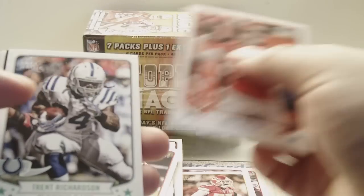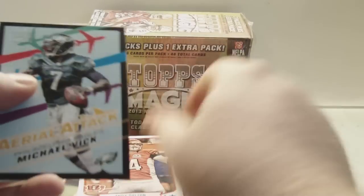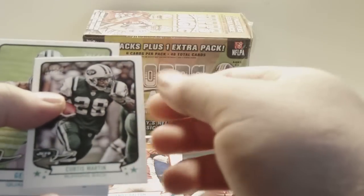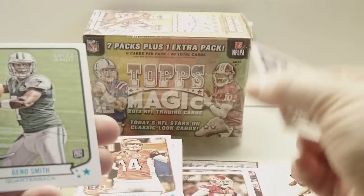Last pack. Andy Dalton, Trent Richardson, and an insert — Aerial Attack, Michael Vick. Curtis Martin Mini, Geno Smith Rookie, and Manti Te'o Rookie.